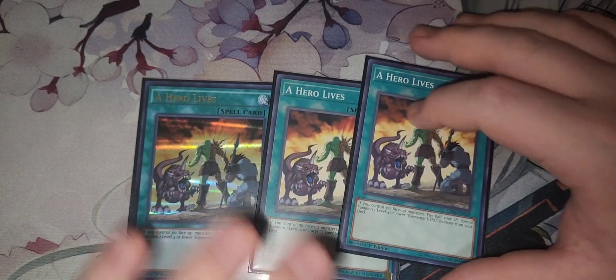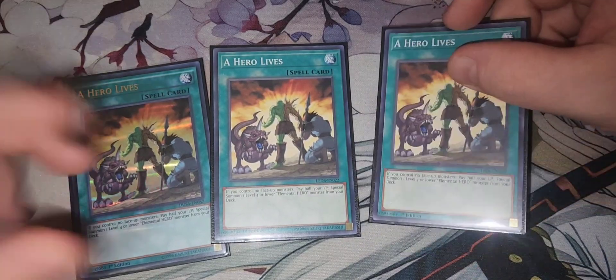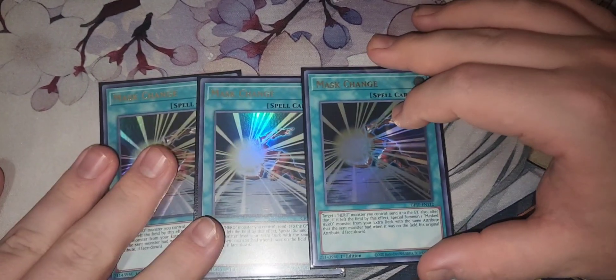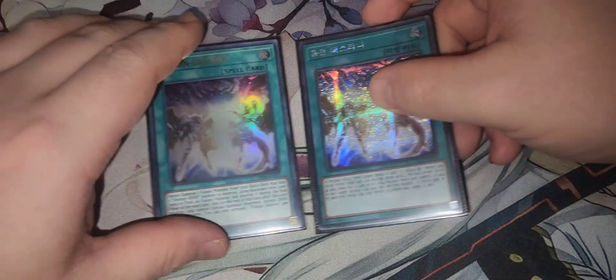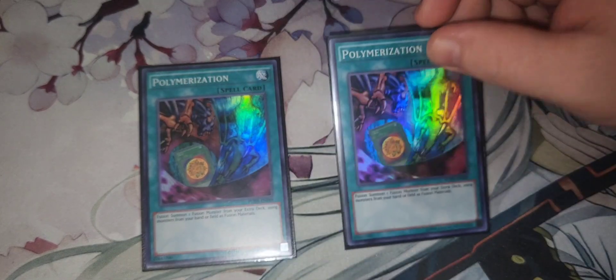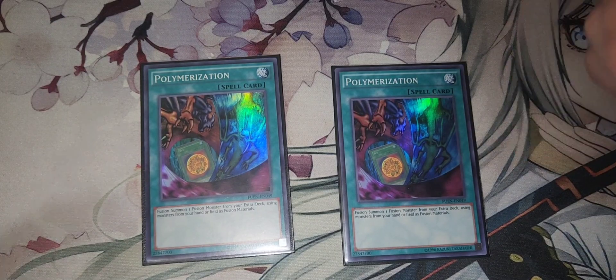Three Hero Lives came back — this makes the deck so consistent. Yes, you pay half your life points, but you're getting potentially your full combo plus extending on board — it's nuts. One E-Call because it searches basically any Hero in your deck. Mass Change is super frustrating for decks: it chain-blocks, stops Impermanence and Veilers — it's stupid good. Two Fusion Destiny — Heroes are the only deck that can technically make DPE unless you're a very adventurous P.K. player.